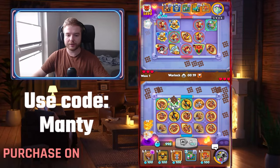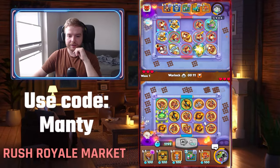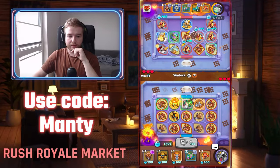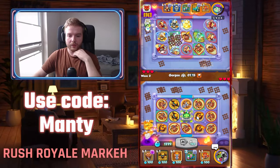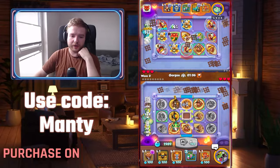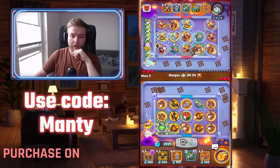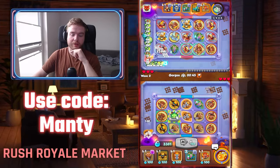I'm moving him on cooldown — I already have 16 stacks in wave one, which is pretty good. Sometimes you get unlucky and get less, so don't worry about it. It's more about the setup. I'm not rushing any merges, just gathering mana and letting those gifts and presents open because they're just extra merge ranks for me.